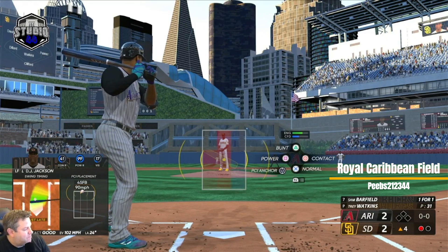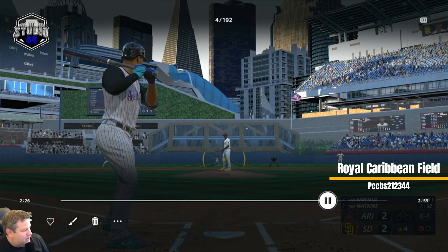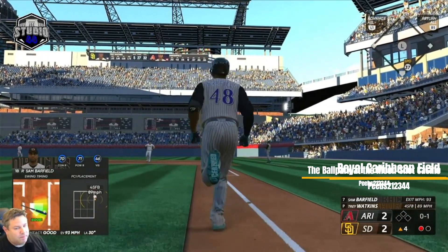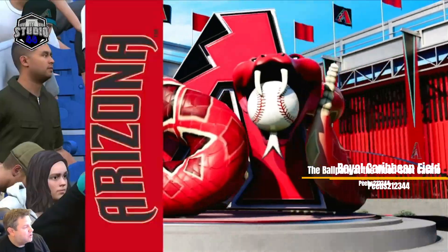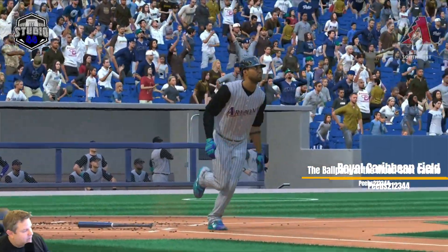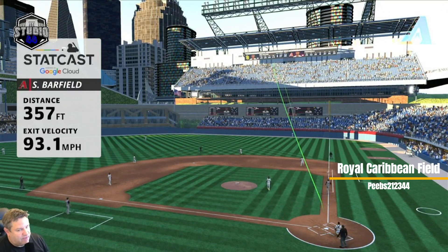Followed right away by Sam Barfield, my new first baseman. He's a computer-created guy. Most of the guys with familiar baseball names are guys we created when we were kids, but this is actually either a computer-named guy or a player from another user who made a fictional league that we threw our Ricky Davis League into - that's how we end up making a lot of our leagues.